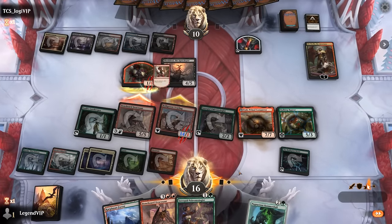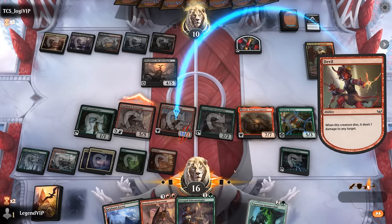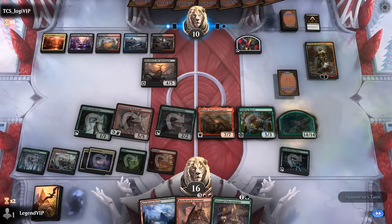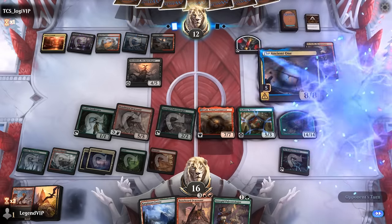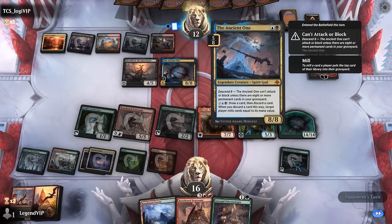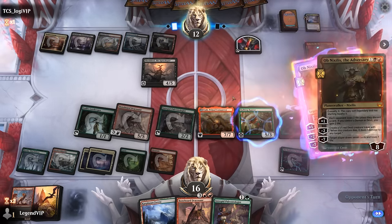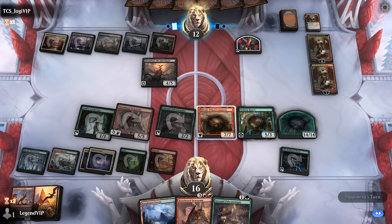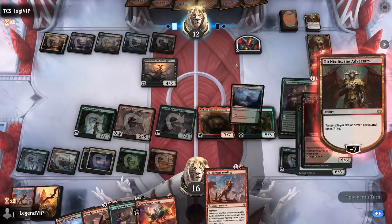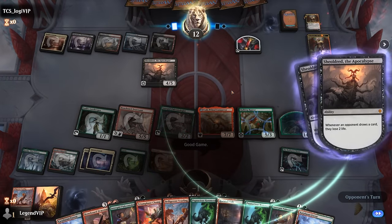Yurling goes down, Nexus triggers, and that's a nice fourteen-fourteen Fungus Dinosaur. Another Ancient One — do they have a second Obnixilis? They do. So they get to do the same song and dance. They can target me as well, and with Shielded in play that should be game. Nice game here — on to the next one.